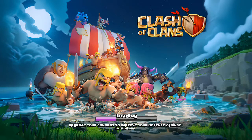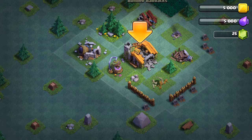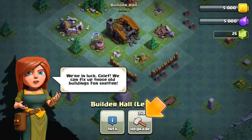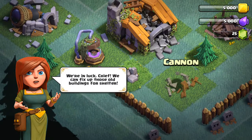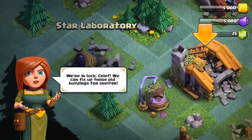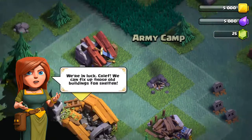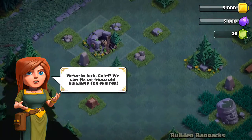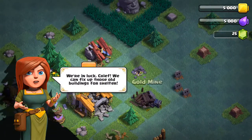What is up guys, in this video I'm going to talk to you about how it looks at Builder Base level 1. You can see it's a Canon level 1, there's a laboratory, elixir collector, gemmine, camp, Builder Barracks, another gemmine, and this is the goldmine.